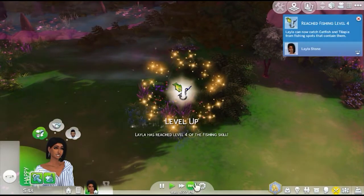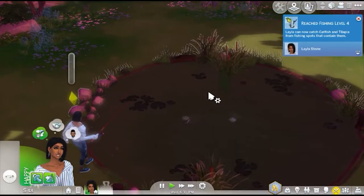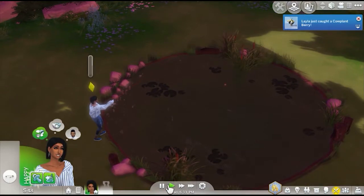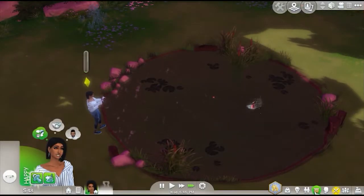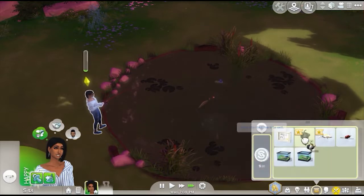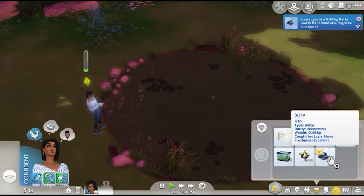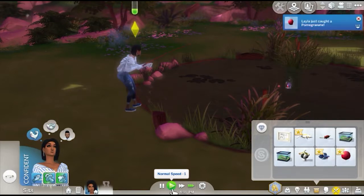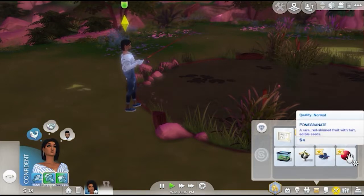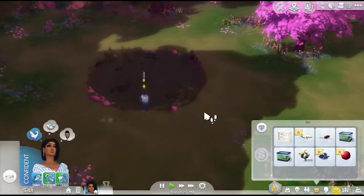She just needs to get her fishing skill up. Leila can now catch catfish and tilapia from fishing spots — oh, we got a cow plant berry! I don't even get a catfish over here. I wonder how much the cow plant berry will cost to fish with. We got a ten-dollar beta — come on girl, you gotta do better. We have a baby to feed. She needs a pomegranate — oh, we can plant this! I was about to eat it and just realized from the last part that we ate that apple — we could have planted it. I forgot.